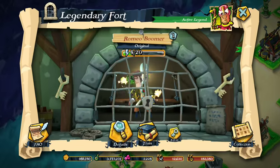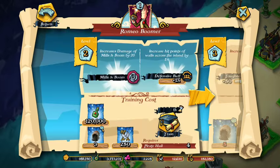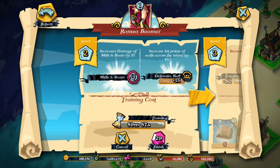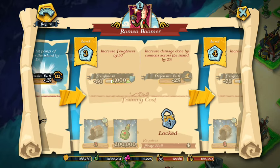One thing I want to do is go here and train my Romeo Boomer. I have enough gunpowder — it's a one-hour upgrade. It increases hit points of the wall by one percent, which is pretty good. I'm gonna need five more gunpowder for the next upgrade, so I'll work on that.